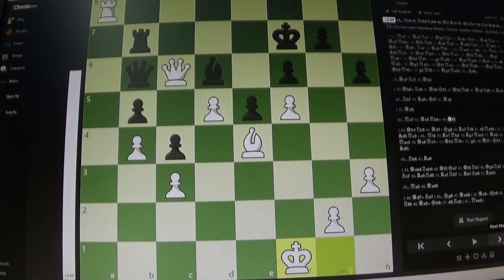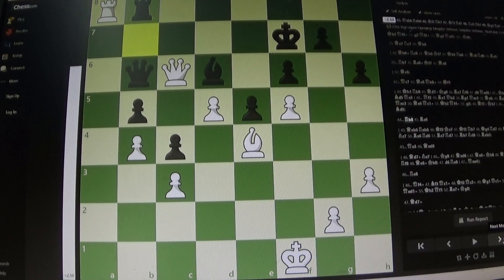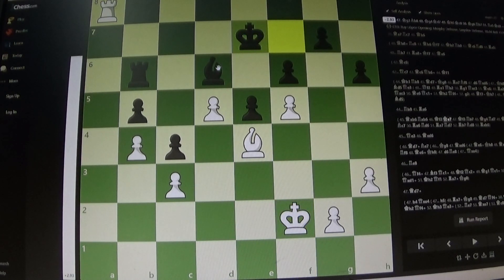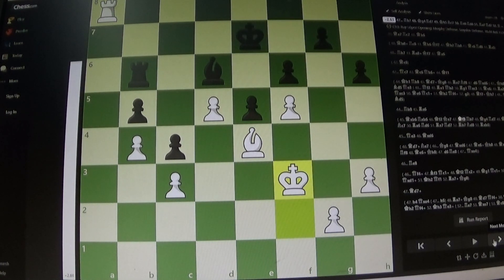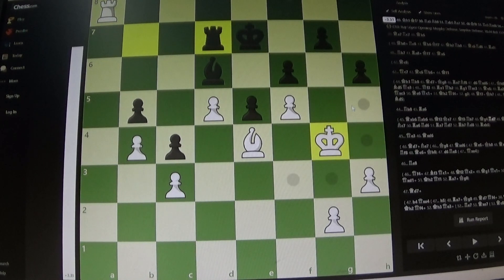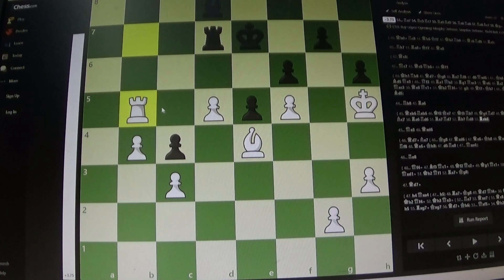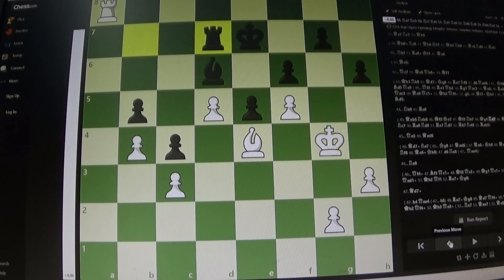King f1, rook b8 — which is recommended and what was played. It seems that the strongest move for white is just to trade queens, like this. Obviously rook takes, and something like king f2, king e7 — the king obviously defending the bishop allows the rook to move. King f3, rook b7, and obviously the white king's going to break through on the kingside. And b5 ends up being taken anyway. So that was what was recommended.